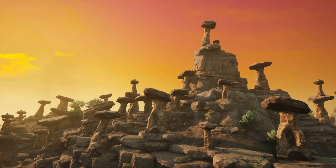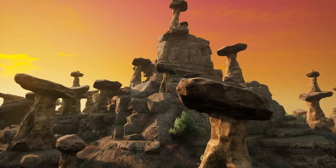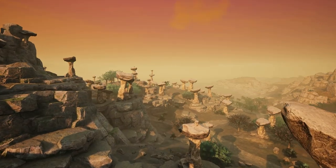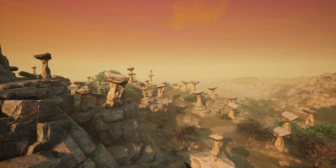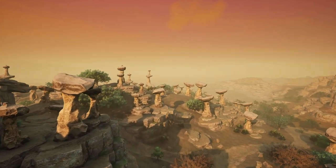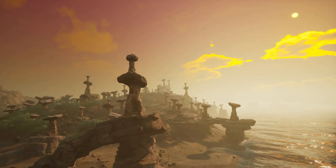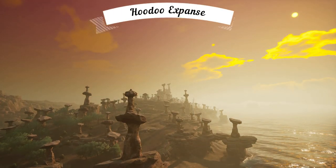On our last map of Panjura, we had a zone so different, so simply special, that I never forgot its name nor its landscape feature, and that was called Hoodoo Hills. Well, they must have realized that they had a good thing going, because in Gondwa we have the Hoodoo Expanse. They thought that place was cool and decided to expand that idea.